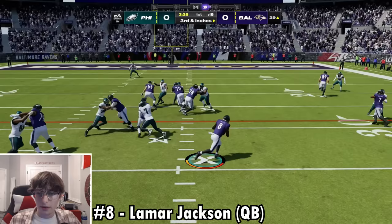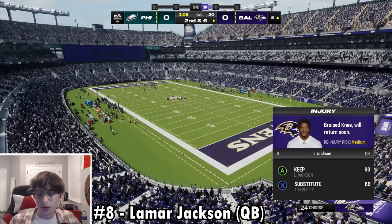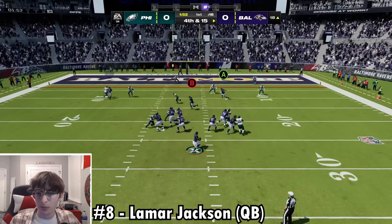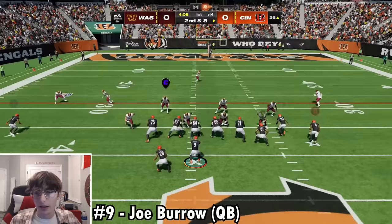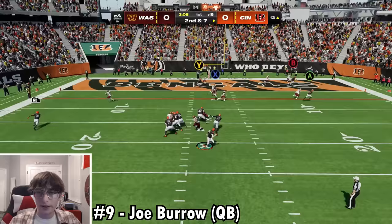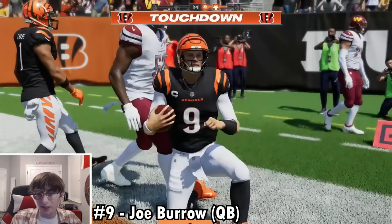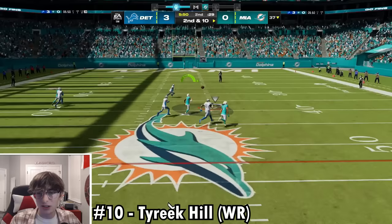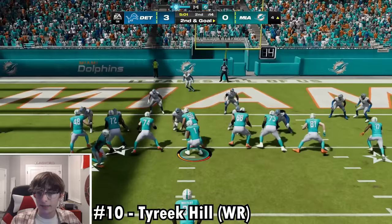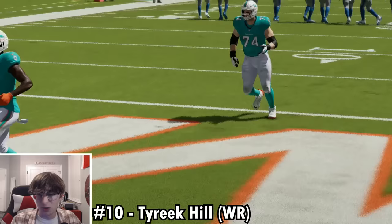Number 10 — I'm using Jalen Waddle to run it out to about the 1-yard line, then purposely step out of bounds for a jet sweep with Tyreek Hill. He gets the edge — 99 speed beats whatever that was. Rushing touchdown, our first with a receiver. Number 11, same game as Devontae Smith — A.J. Brown breaks a tackle and scores. Number 12 — normally Tom Brady or Aaron Rodgers, but welcome to Madden 24. It's Chris Olave, the best player wearing 12, with a touchdown pass right there.